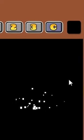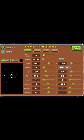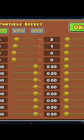Number 4: Particles. Robtop has showcased the new particle menu which will allow you to choose an effect and change it how you want to. And oh my gosh, that's so many sliders.